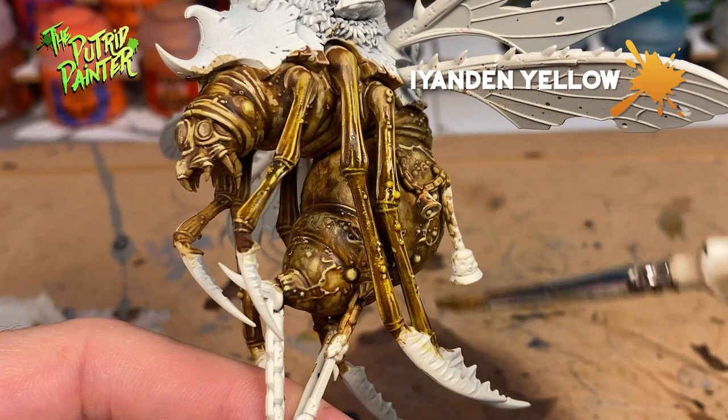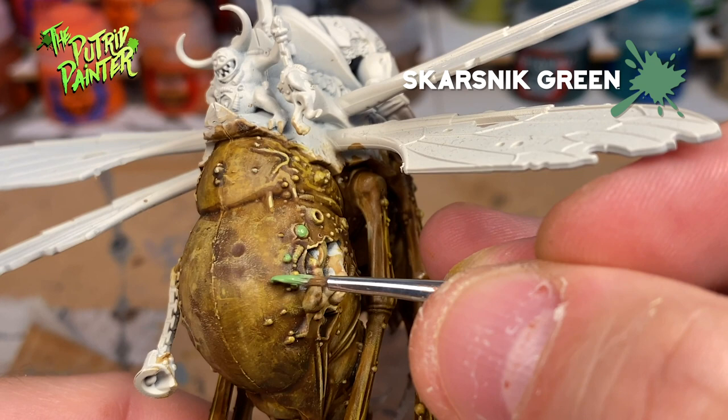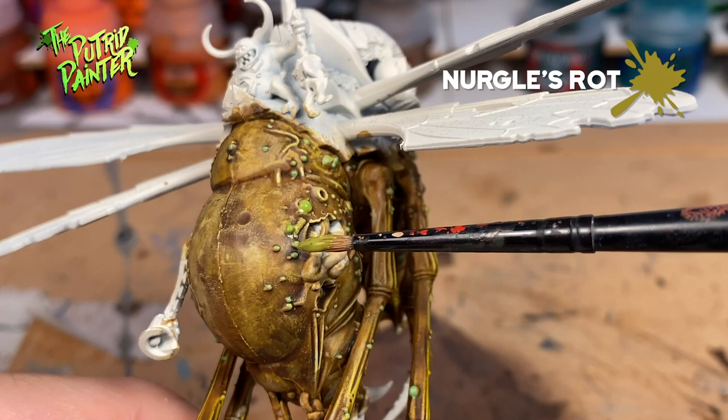On to the boils. First I base coat them with Biel-Tan Green. And then I cover them in Nurgle's Rot.